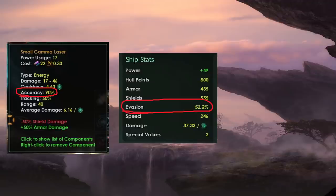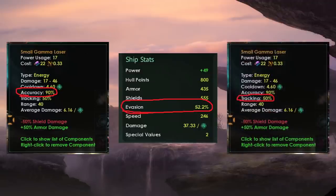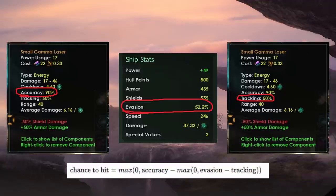There's one more system to consider: tracking. Tracking directly reduces the opponent's evasion. So if I have a tracking of 30, I reduce my opponent's evasion by 30. In the previous example — accuracy of 90, opponent evasion of 30 — if I also had tracking of 30, I would hit 90% of the time because my tracking nullifies the enemy evasion. The final equation is: hit chance = accuracy minus (evasion minus tracking). Evasion minus tracking can never go below 0, and accuracy can never go above 100.